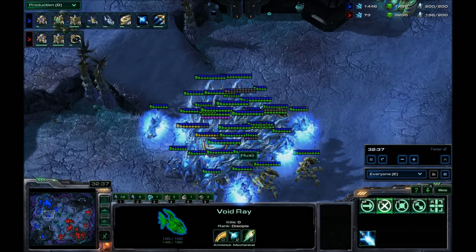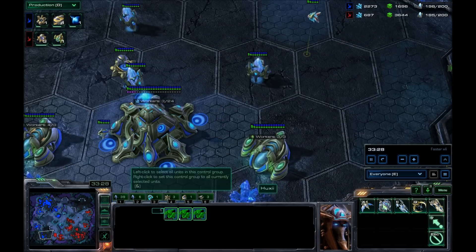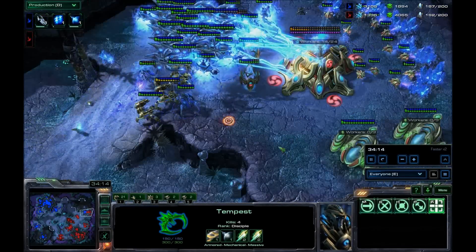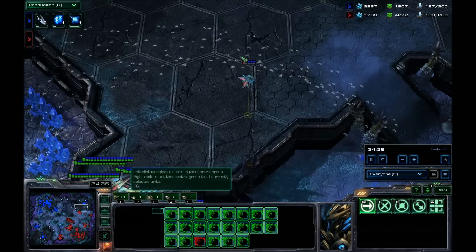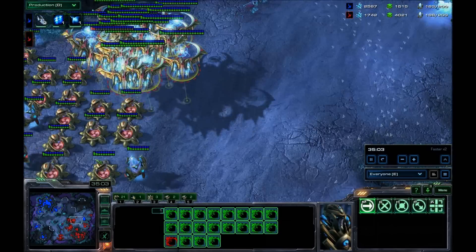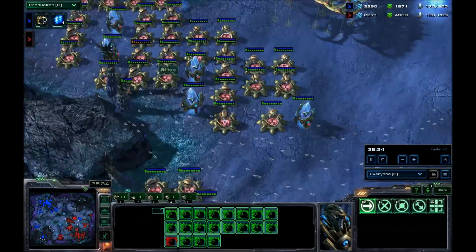Tel un rouleau compresseur, vous allez lui casser la gueule à votre Protoss adverse. Au démarrage, j'étais vraiment bloqué sur la B3 avec mes canons. Et maintenant, j'ai mes canons qui sont posés en plein milieu de la map — et là on va changer de stratégie. Je vais pouvoir commencer à prendre la Xelnaga, à prendre le contrôle de toute la map.